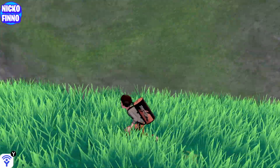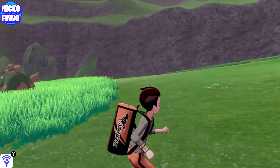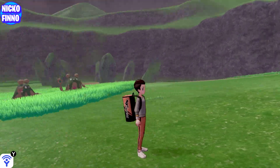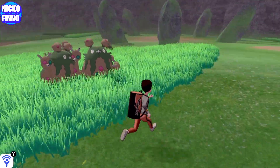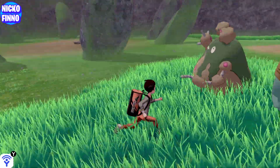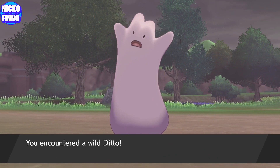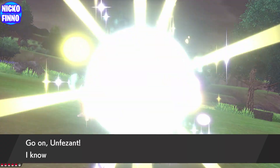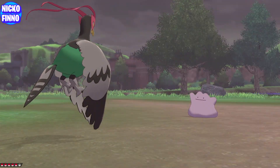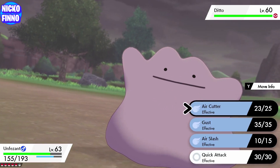In the same area at Lake of Outrage we can find Ditto. Now Ditto is an overworld encounter — he will be in the grass areas and he is at a 10% spawn rate. He isn't hard to find at all, so if you're looking for a Ditto, head to Lake of Outrage after you complete Route 9 in the story so that you can essentially surf across with your Rotom bike.